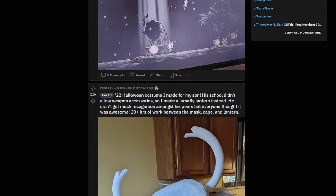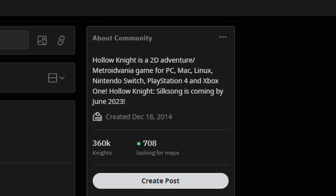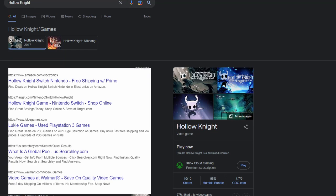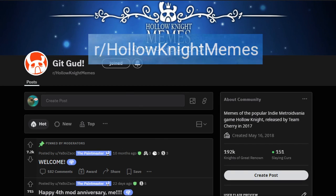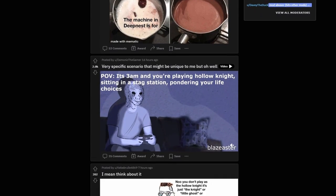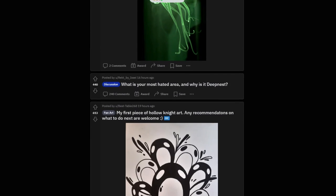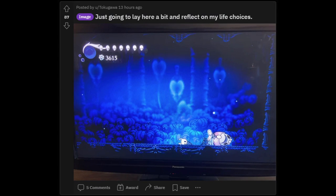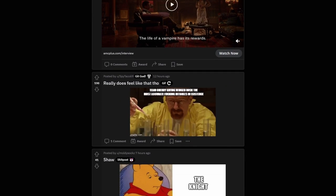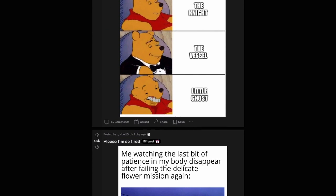The r/HollowKnight subreddit is the go-to for discussing Hollow Knight, sitting at around 350k members. r/HollowKnightMemes is the go-to for Hollow Knight memes and shitposts. Whereas r/HollowKnight is typically more based on serious matters such as game discussion and sharing art, r/HollowKnightMemes is more about in-jokes and shitposting, though it occasionally bleeds into the main subreddit.